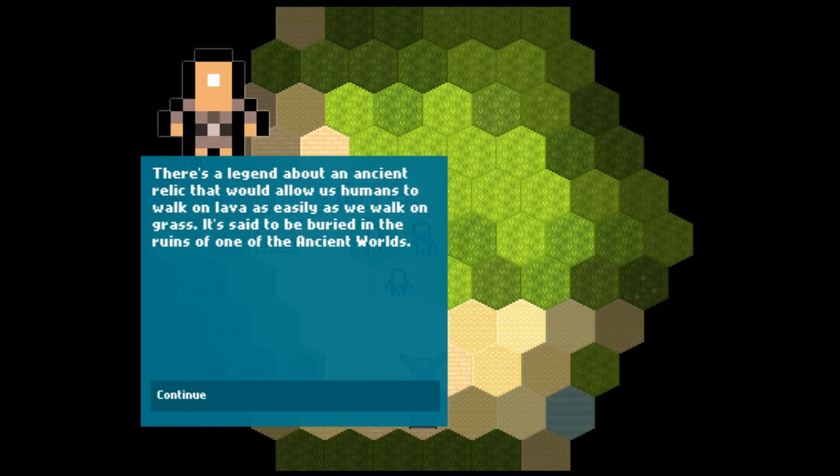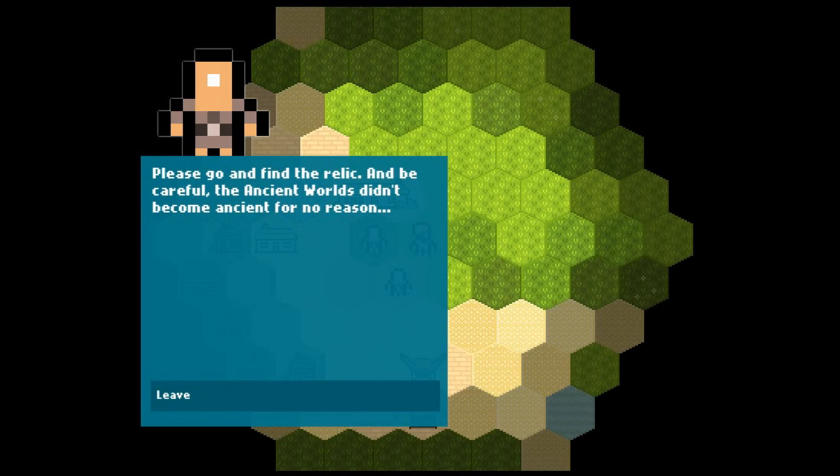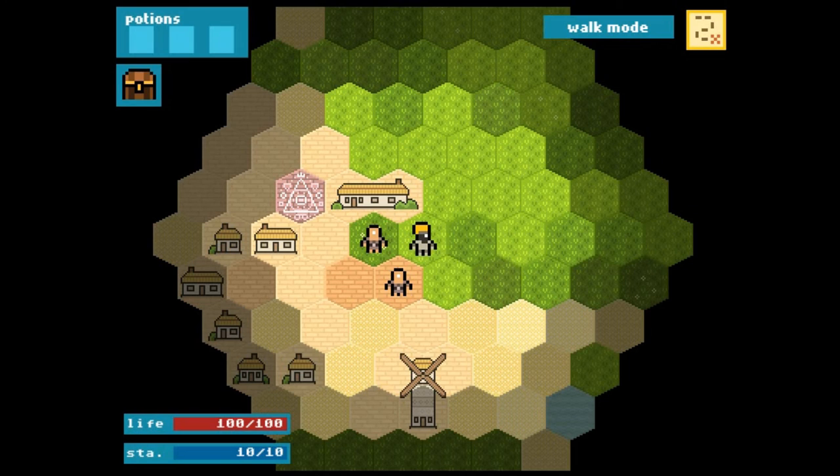Anyway, we're looking for a relic that will allow humans to walk on lava, so they don't need to be afraid of trying to confront the dragon in its volcanic lair. I would assume we probably have to confront the dragon eventually ourselves, but I've never got that far, because like most roguelikes, I tend to get killed.